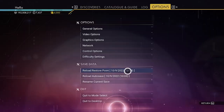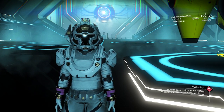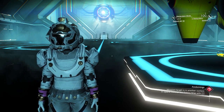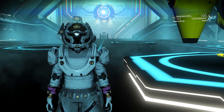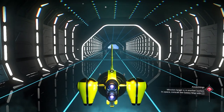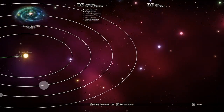When you warp to a system and see the rescue mission has triggered, go to the reload restore point. I'm back at this station because I created a restore save from every neighboring station I warped to. I now know for sure the next warp will have the rescue mission. We need to go back to space and open the galaxy map.